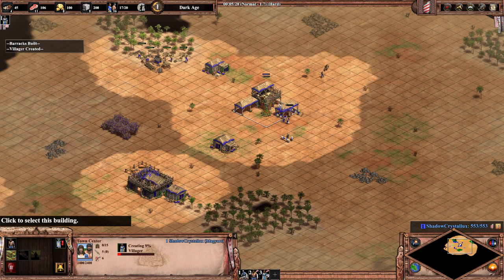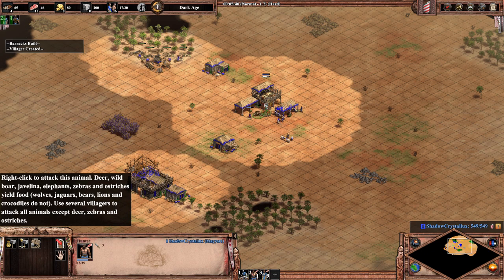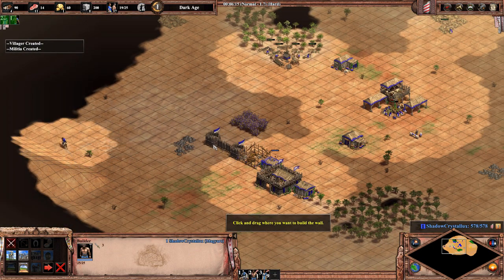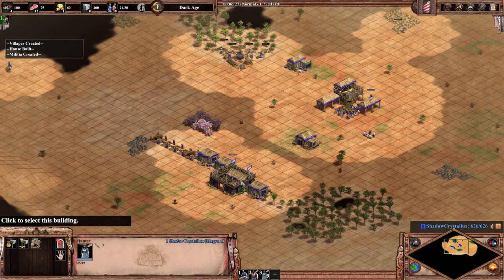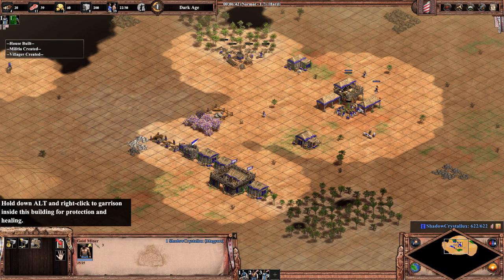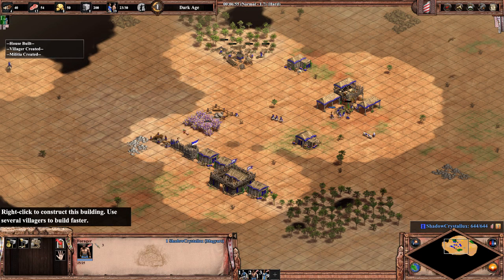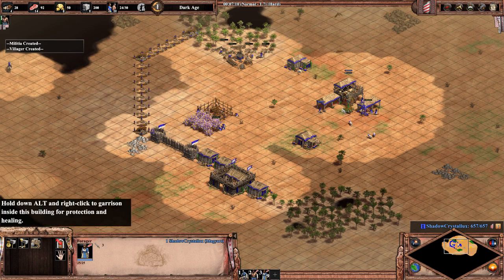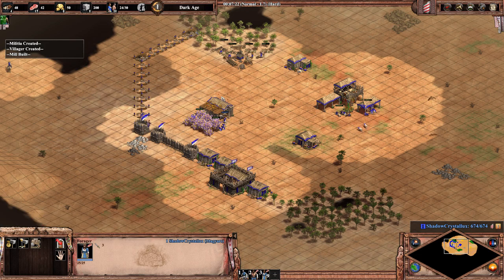Start force dropping off food to maintain villager production whilst producing militia. Villagers 16 to 24 will go to food underneath the town centre. As soon as you have 100 wood, build a mill and send 4 villagers underneath the TC to collect berries in addition to this villager, so 5 on berries in total. You will want to see 2 farms soon after the boars have depleted. If these steps are not completed, it is likely you will lack food to pick up at the end of this build order.